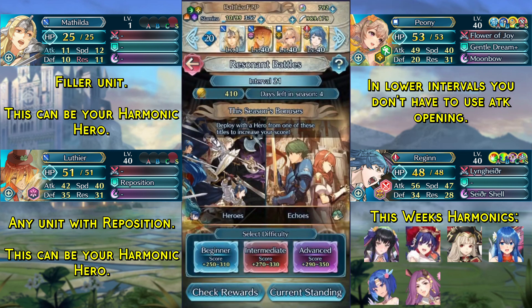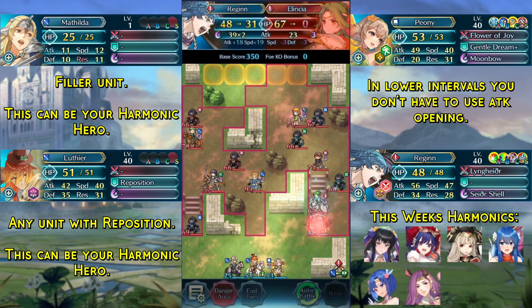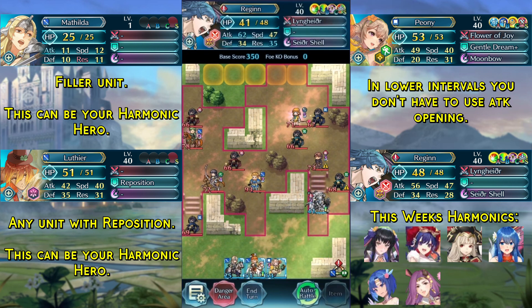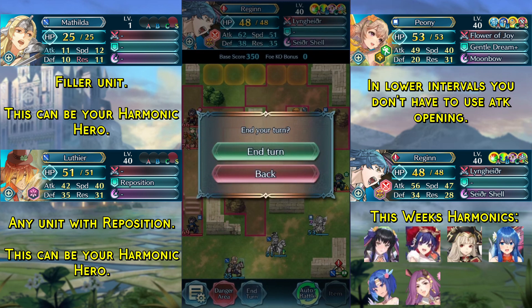And with that said, let's get into the solution. We begin by killing Elincia with Regan and then moving up one space next to the trench. Then we reposition up our Peony, dance Regan, and finish off Volk. We end turn.